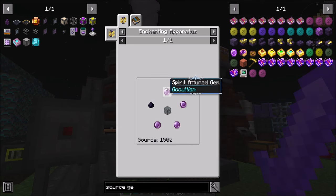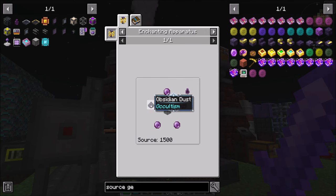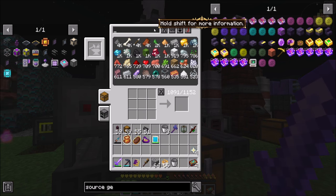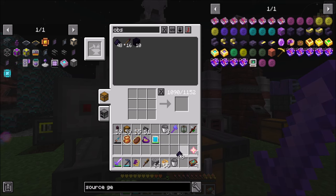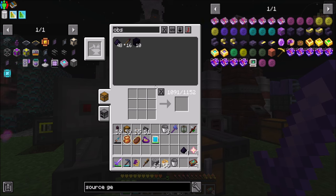So I'm going to need some spirit-attuned crystals, which just needs some spirit-attuned gems and some burnt glass, which I don't think I've made yet, and obsidian dust, which shouldn't be a problem because obsidian dust is way easier to make now. So we're going to want some burnt glass, which is just any kind of glass in there, so we can pull that off.